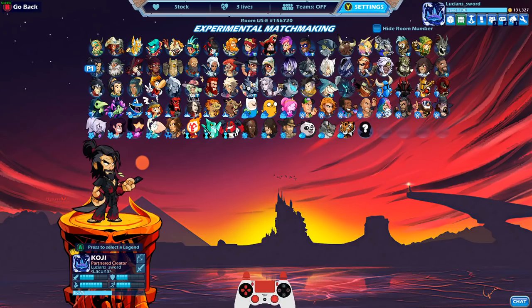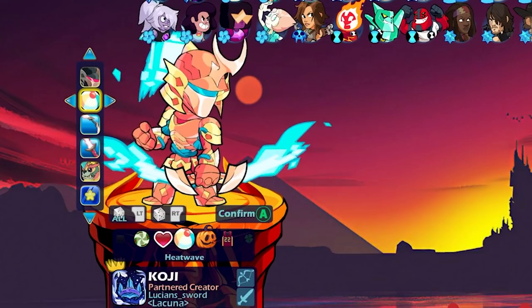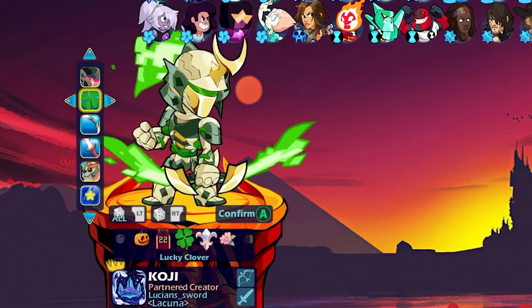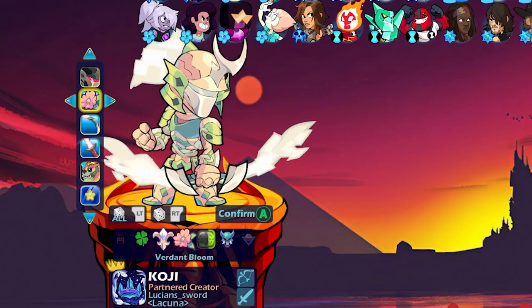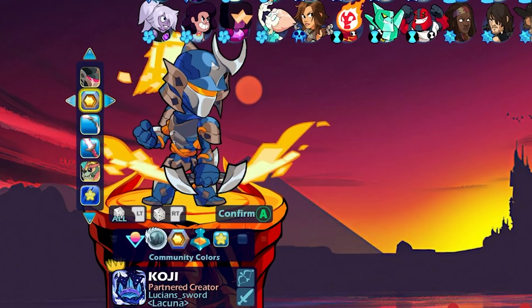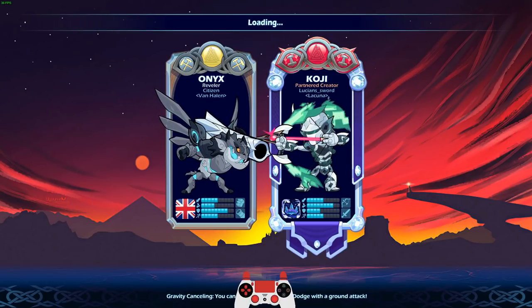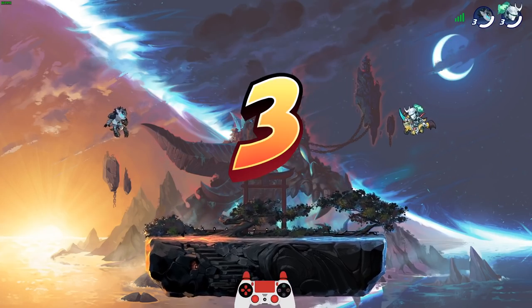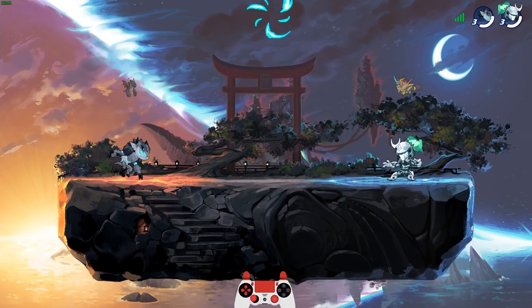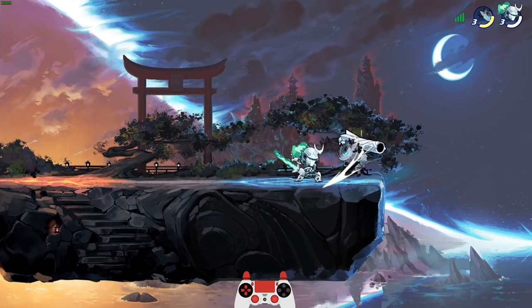The next epic skin — you guys probably know this one — Shin Sakai Koji. A lot of people think this is the best looking skin in Brawlhalla, like of all time, of all skins. Let me know in the chat — I honestly want to know. Verdant Bloom looks so good. Actually all the colors look good on this skin — that's pretty much one of the reasons why it looks so good. We're gonna go Frozen Forest. Let me know if you have any of these epic skins in your inventory.